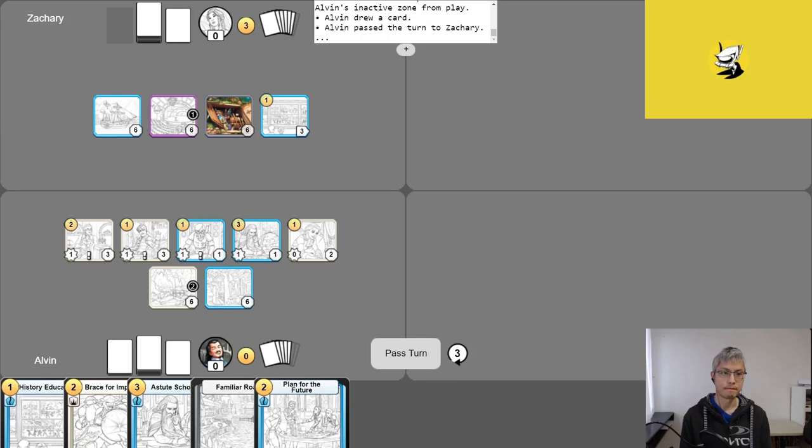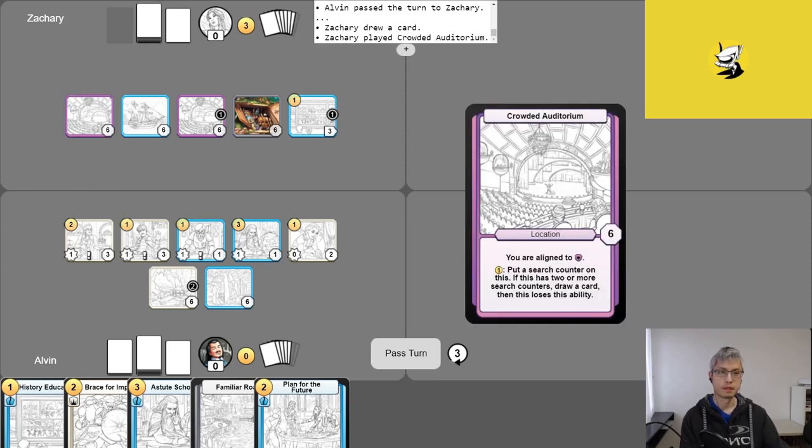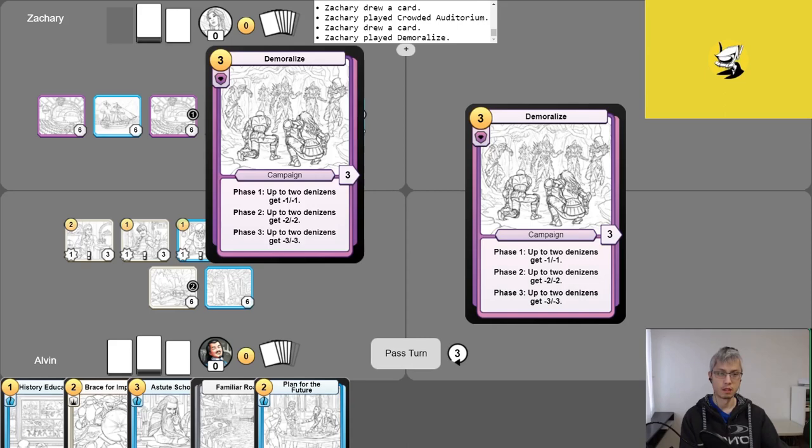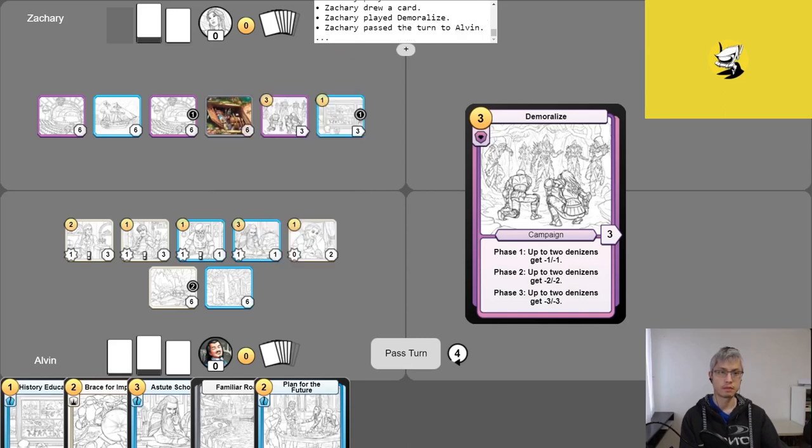Zach starts his turn, puts a counter on History Education and uses it to draw a card. He drops another Crowded Auditorium, takes his free draw, plays a Demoralize, and passes his turn — that's about all he can do.